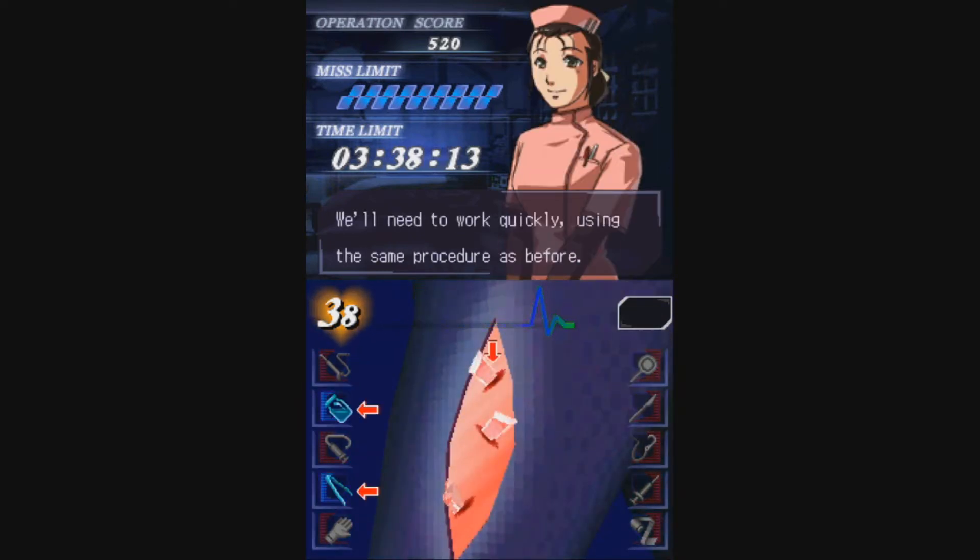These range from your basic scalpel and sutures to state-of-the-art antibiotic gel. This antibiotic gel is also a healing item in Persona 4, which means that the Trauma Center games take place in the same universe as the SMT canon. I guess.